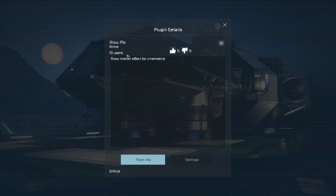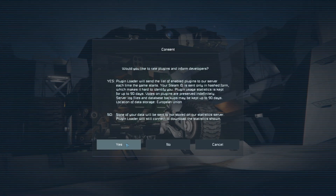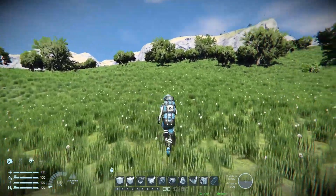Only 10 users — what the hell. Please guys, use it, it's amazing. So this is how it works: when the plugin is active, you can just hit F2 and then everything is in slow-mo.